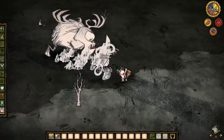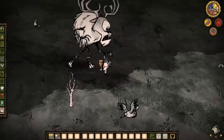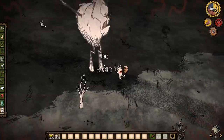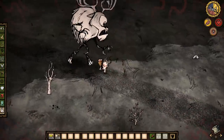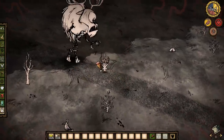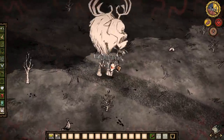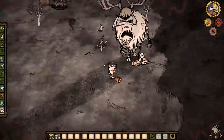I should say that while I'm doing this, I would not recommend that any of you do this with no armor. You definitely want to have some armor. I would recommend a football helmet if you have access to it. If you don't, while you hear Deerclops coming you should build a log suit, a grass suit — any type of armor you can get your hands on. You really, really need armor. And that's it — that's the entire fight.